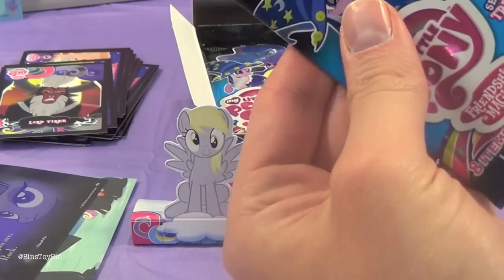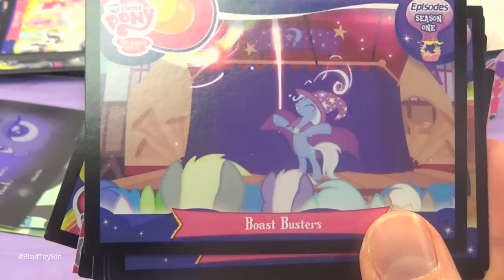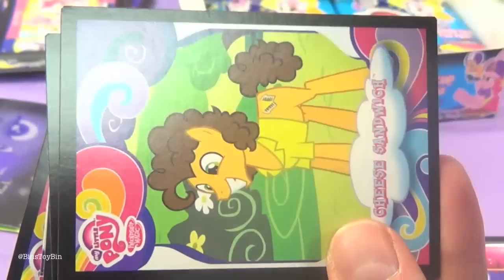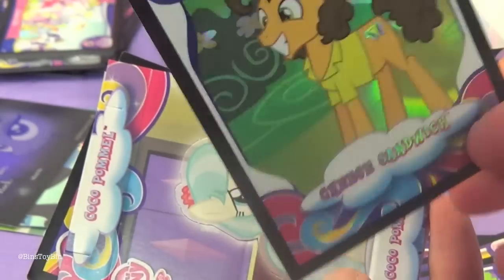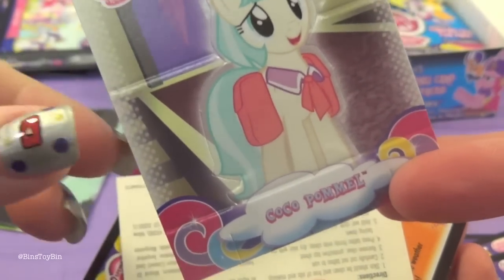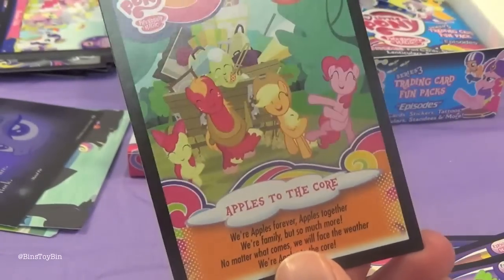And I guess that means this is my last one for today. We have Boast Busters from Season 1, It's About Time from Season 2, Cheese Sandwich, Princess Twilight Sparkle Part 1 from Season 4. We have a Cheese Sandwich Foil Card. We got the Coco Pamela Standee. We got another Twilight Tattoo, and we got Apples to the Core Song Card.